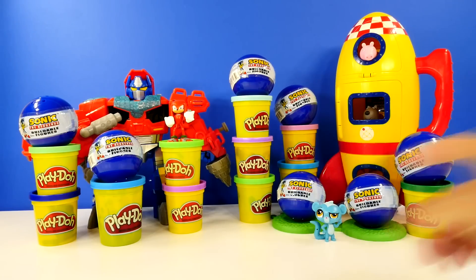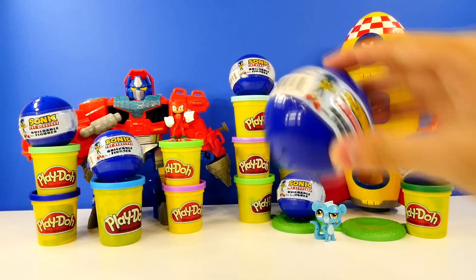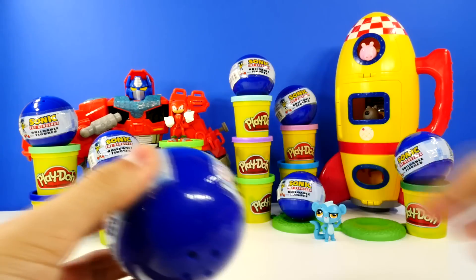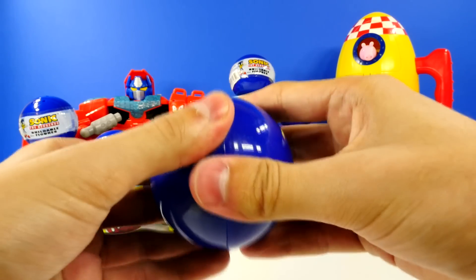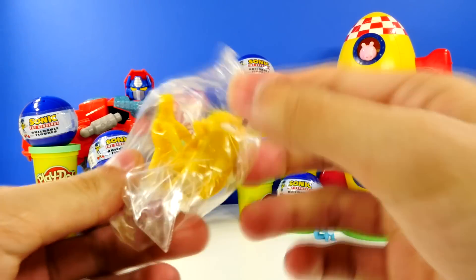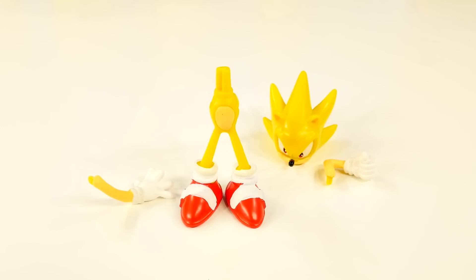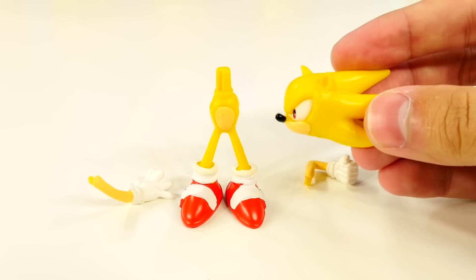Let's go for Sunil's pick — Sunil's pointing at this one. I'm going to trust Sunil. We're going to hope that this has something awesome in it. Oh, that is awesome! That is a Gold Sonic. That is a really rare Gold Sonic right there. Here are the pieces that came with the Gold Sonic: we have his head and two arms.